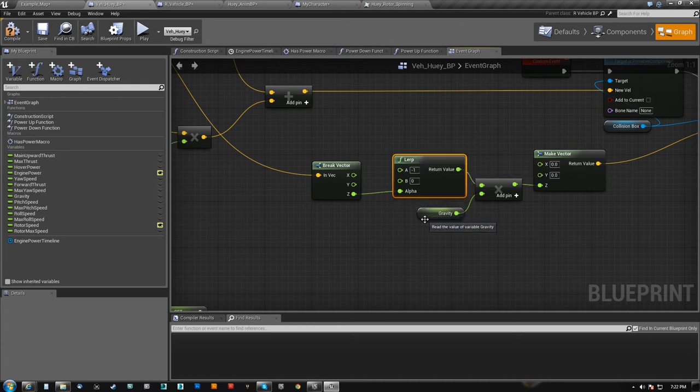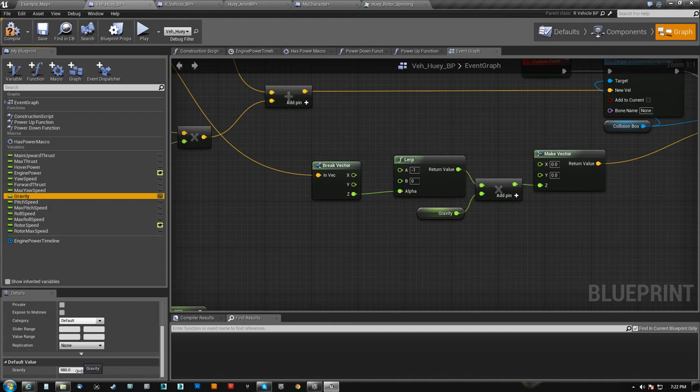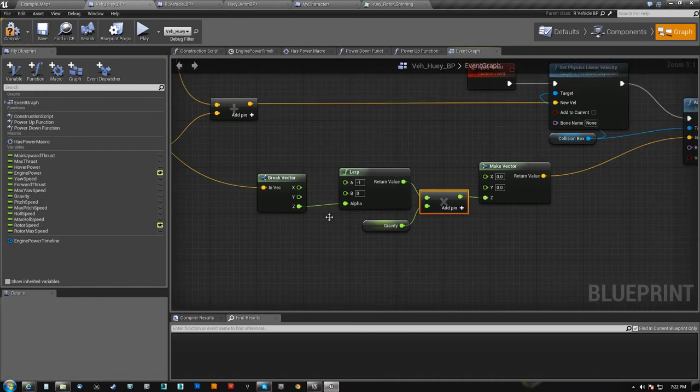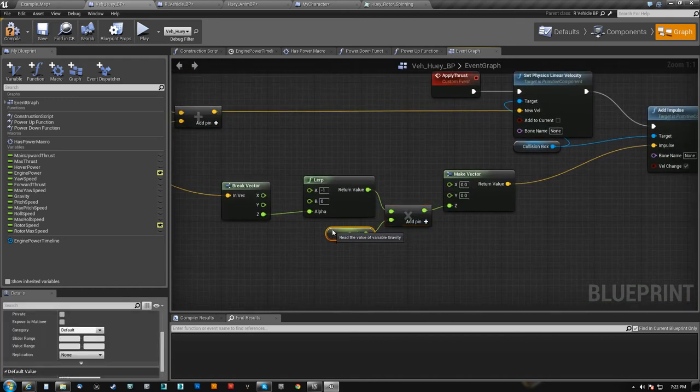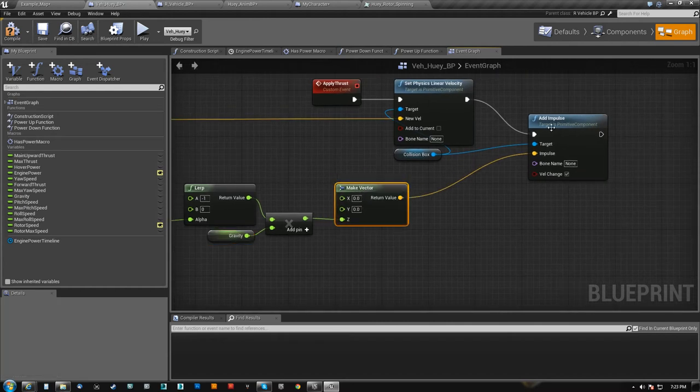What I do is use that to lerp a value between negative 1 and 0. So when I'm pointing straight up, I have 0 here. I have a gravity modifier set to 980, which is 10 times actual real world gravity. I basically take that and multiply it by that. So when I'm pointing straight up, my output is 0 because I have a 1 alpha — it's 100% of B when alpha is 1. When I'm tilted on my side I have negative 1 here, that's going to multiply by gravity, so it's negative 980. I just put that in the Z vector and throw this as an impulse.